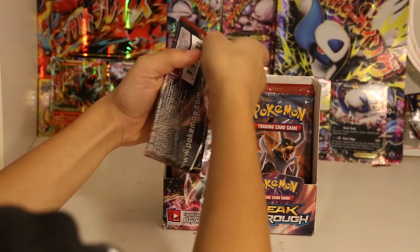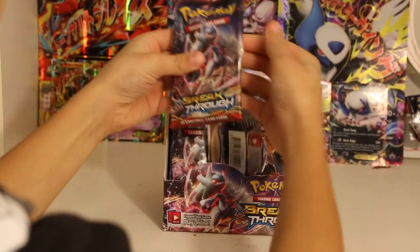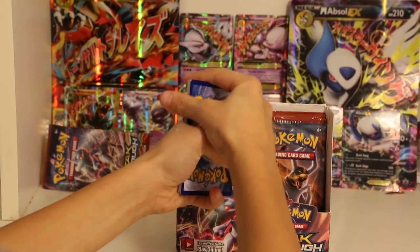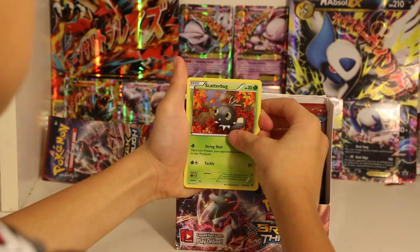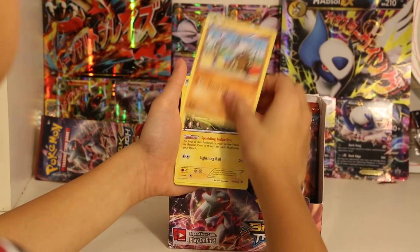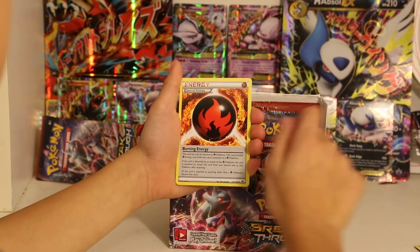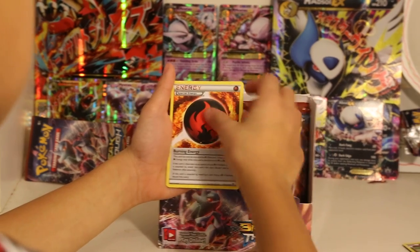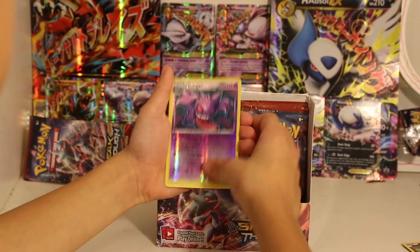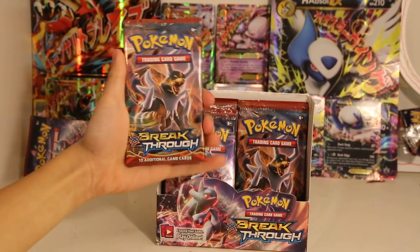Next, another Mega Mewtwo Hawaii pack art, and I want to open these ones. The first card in this pack is a Scatterbug, Tacnea, Snubbull, Cubone, Magnemite, Heavy Ball, Swoobat, Burning Energy — I think that's my favorite special energy of all the others, that and the electric one. Reverse rare Gengar, and the rare in the pack is a Smeargle. I don't like Smeargle, he's weird.